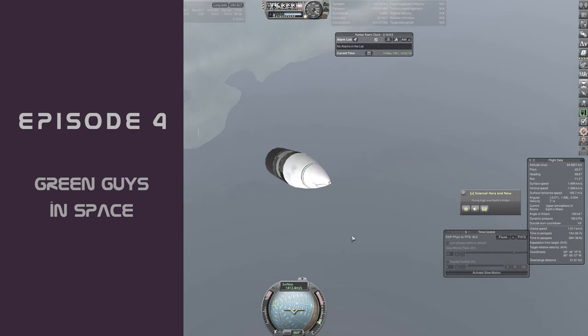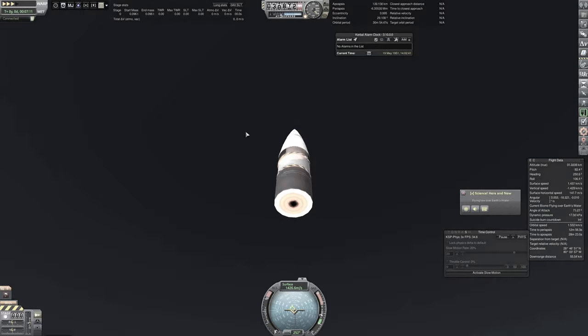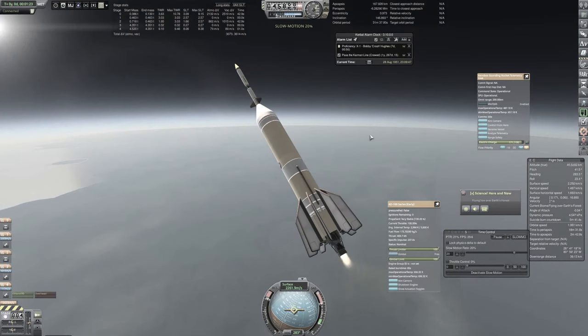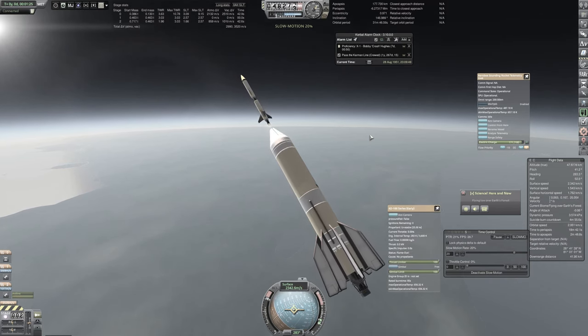Let us again summarize our progress from last episode. Following the successful crewed flight to gather biome data down in Texas, we built and launched our two final sounding rockets. The first to finish our Kármán line recovery contract and the second one to complete the 3,000 kilometer downrange milestone contract. We close the episode on that final rocket finishing up its burn over the west coast of Florida.